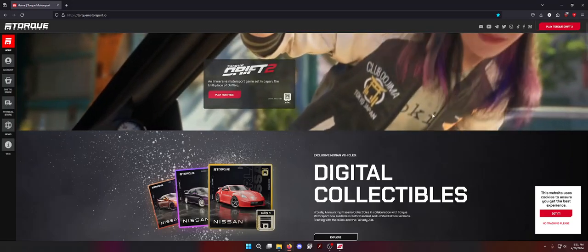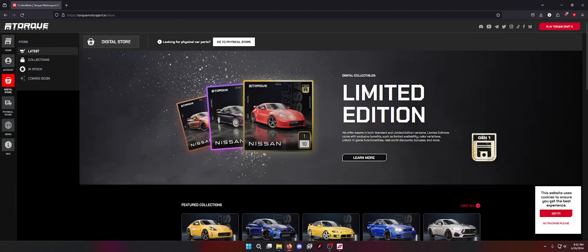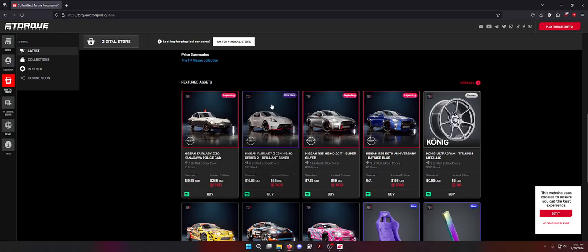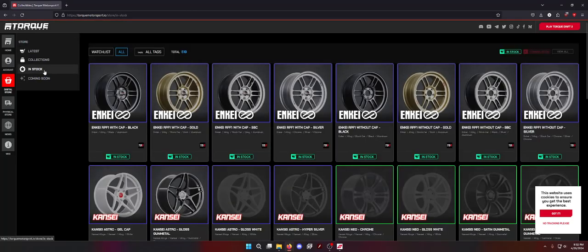It's available on the Epic Games Store. But if you go over to the Digital Store, you can actually see some of the stuff you can get. So for example, there's a Fair Lady Z Nissan, GTR 35, steering wheels, seats, different rarities like Legendary, Ultra Rare, and some coming soon stuff.